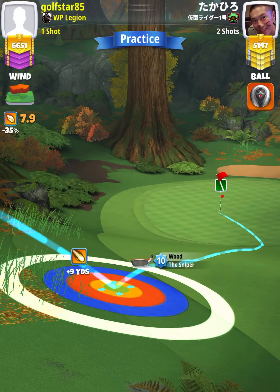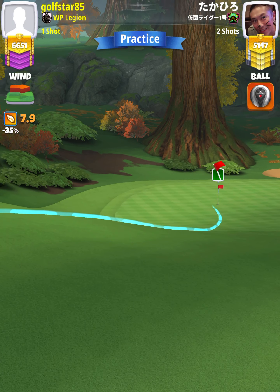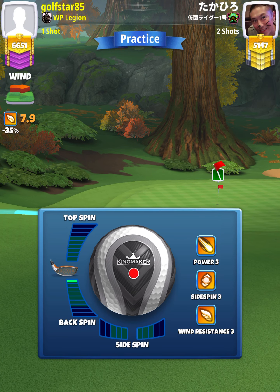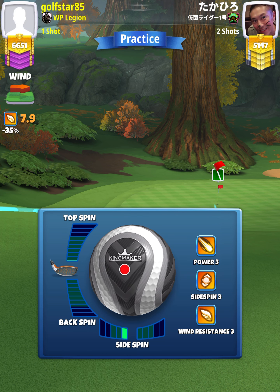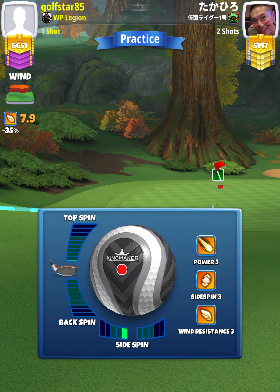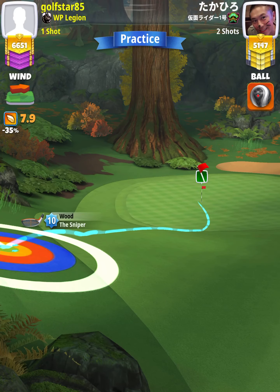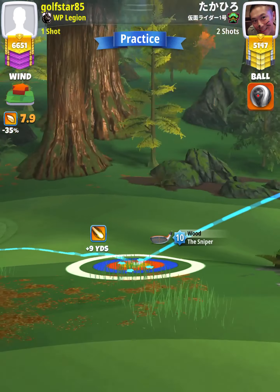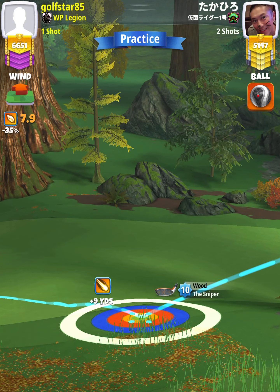Then we're going to apply spin so that the ball guide is about 1 square left and roughly 1 cut past the hole. Our adjustment is going to be P3 max plus 20% elevation using Sniper 10 numbers, which for 7.9 wind is going to be 9.7 rings.